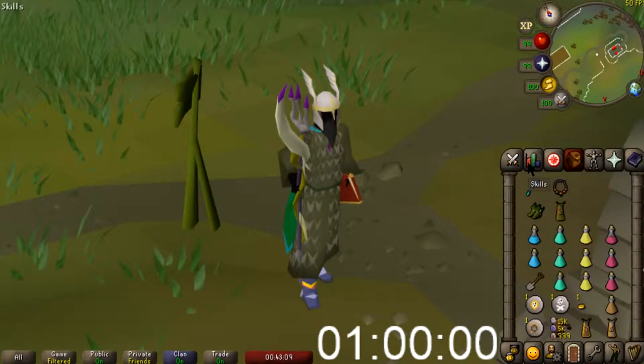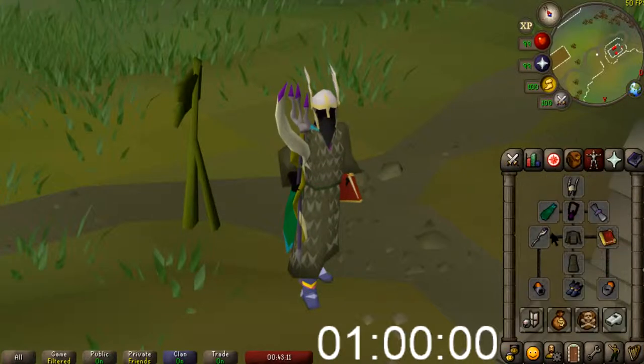We're gonna be using Magic primarily. We have the Trident of the Swamp, we have a Mage's Book, we have full Ahrim's top and bottom, Eternal Boots, Tormented Bracelet.